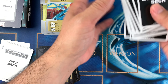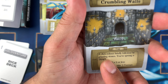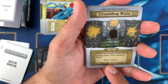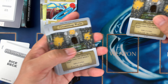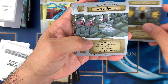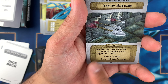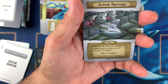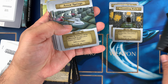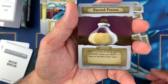Now the encounter deck — these include traps and monsters. One trap card: 'Crumbling walls — a click echoes, followed by grinding stones. You've sprung a trap. Roll three or less; if you fail, take three damage.' Another: 'Arrow springs — you've stepped on a trap. Roll four or higher; if you fail, take two damage.' These damage your HP tracked on the life counter.